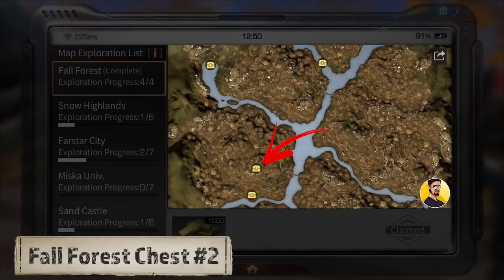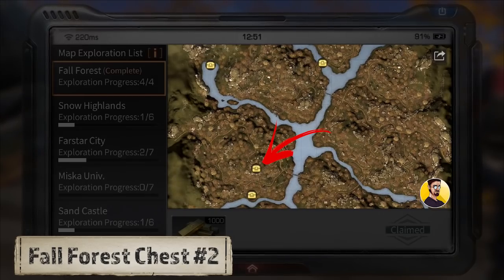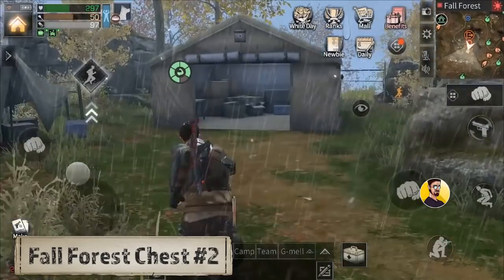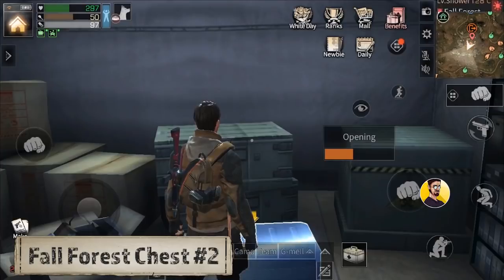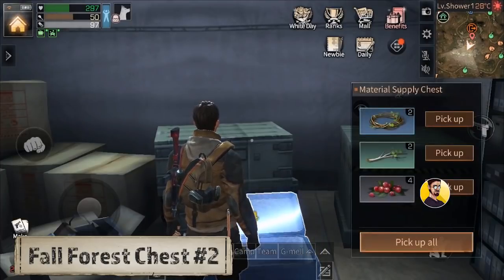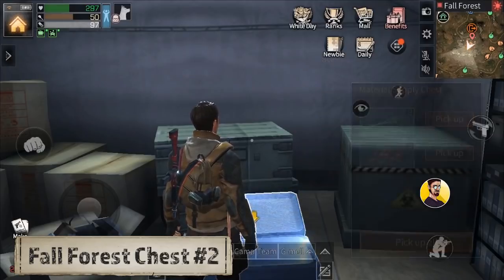Chest number 2: The second chest in Fall Forest is located at the evacuation point on Minor Island 2. You will find the chest if you go to the military tent in this place. Usually it is right on top of those boxes but since I already picked it up it is gone for me. As you can see you will often find a material supply box in here as well.